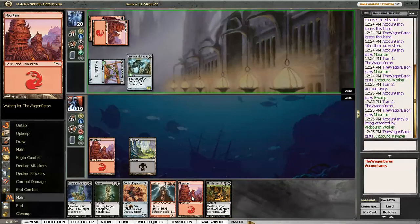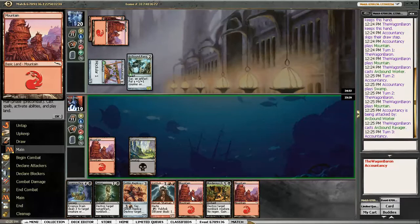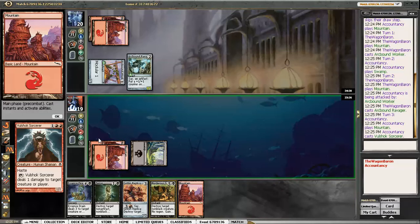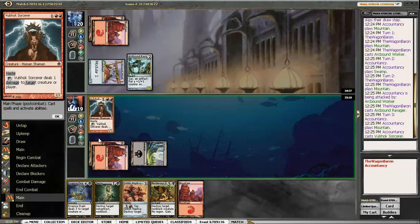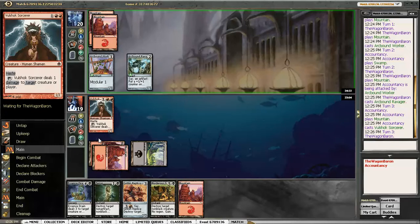And... Arcbound Ravager. That is annoying. Well, we have Goblin Replica, so all we have to do is make sure that every single creature my opponent has dies. We ping Arcbound Worker, they sac it to Ravager. We ping Ravager, they sac Arcbound Worker to Ravager. This is very annoying — very hard to interact with.